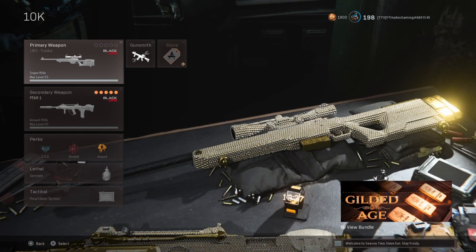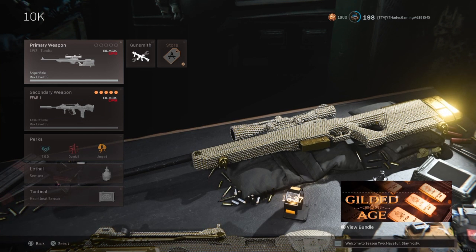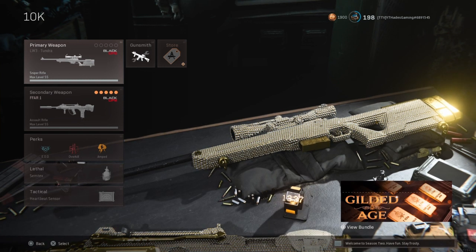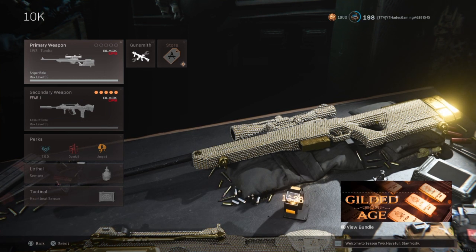The LW3 Tundra is insane right now. I'll be completely upfront — it is not a great weapon for close-range gunfights. You can use the CAR 98 for closer to medium range and quick-scope. This is definitely for longer range engagements. But the way this gun is built out gives you insane bullet velocity to the point where it's almost instant.